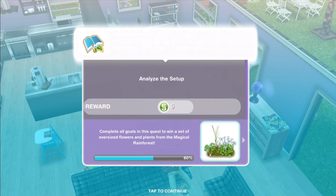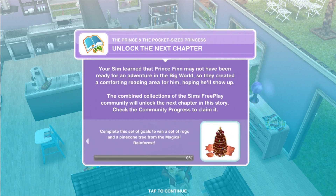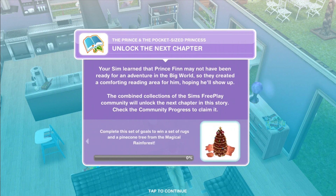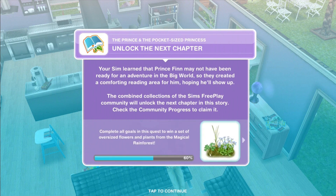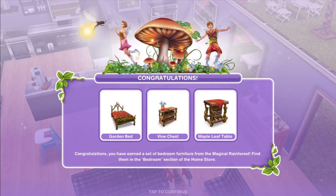Unlock the next chapter. Your sim learned that Prince Finn may not have been ready for an adventure in the big world, so they created a comforting reading area for him hoping he'll show up. The combined collections of the Sims Freeplay community will unlock the next chapter. Next time around we will win the pinecone tree and some rugs as well. Chapter four unlocks include bedroom stuff — we have a bed, a chest, and a maple leaf table.